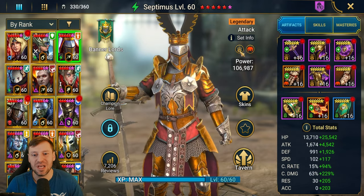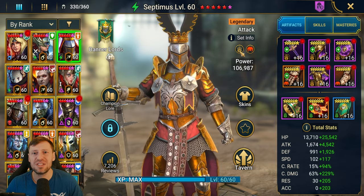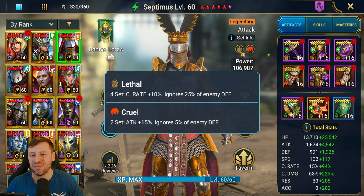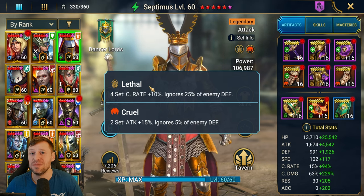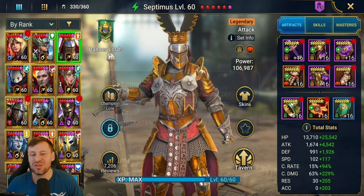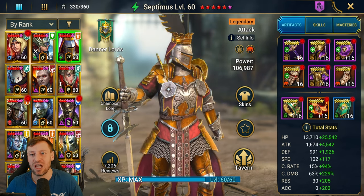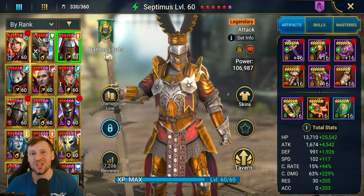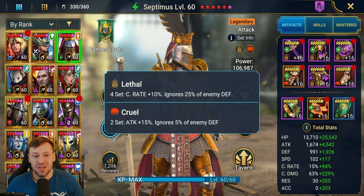Today we're going to look at my account, but one of my viewers - Peril - reached out to me. He has an insane Septimus built slightly differently to mine. We're going to compare savage gear because his isn't built in savage - we're going to compare stats. He's got something crazy like 380 crit damage, so it's going to be interesting to see what effect having lots of savage versus pure stats makes.